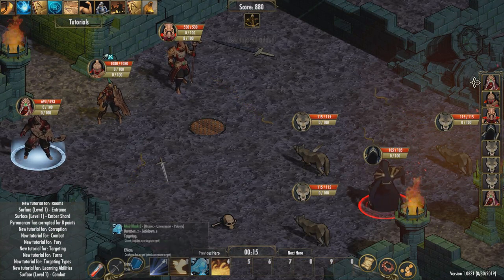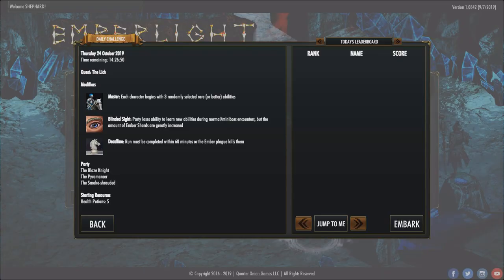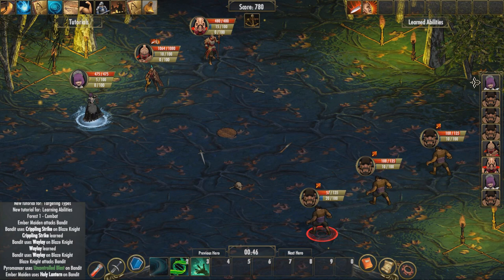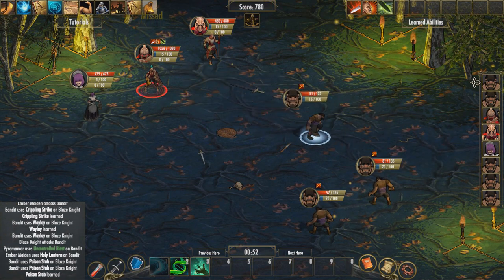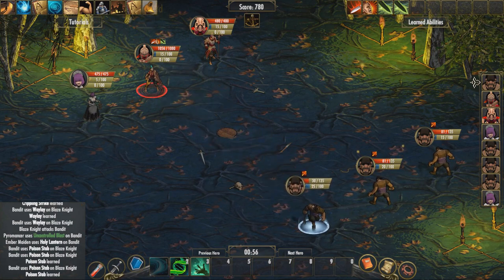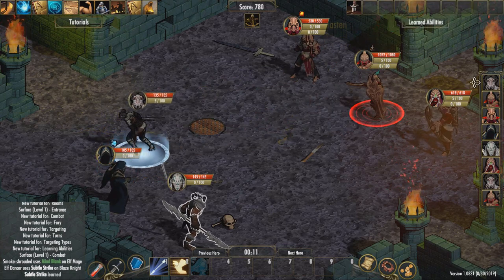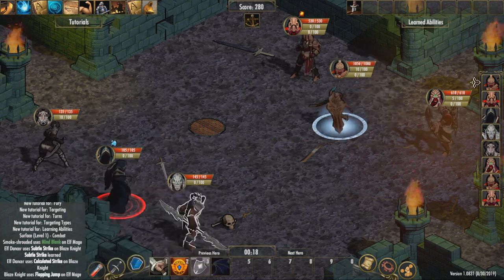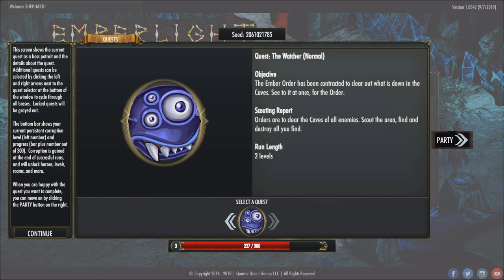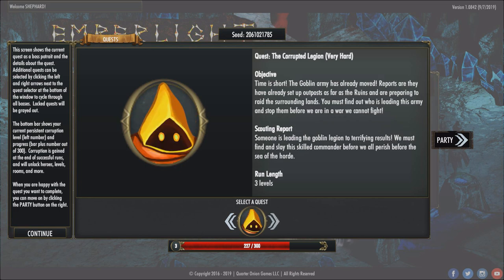There is no plot to Emberlight as such, at least at the moment. I believe there is one to be implemented in a future update, as suggested by the faded-out menu option for story mode found in the brand new main menu that came with the October update. In Emberlight, you are a party of knights of the Ember Order — a group of warriors, psionics and magic users who have the ability to absorb the skills of their enemies by observing them. The objective is to complete the quests that the Order has available to you. Each quest is a completely new playthrough where your party starts from scratch in typical roguelike fashion. There are a total of 10 quests, and at the beginning of the game you will only have a few unlocked. As you level up, you will unlock others.